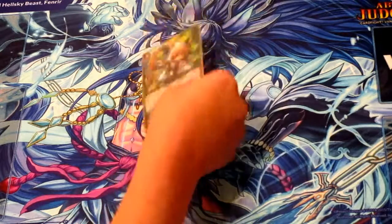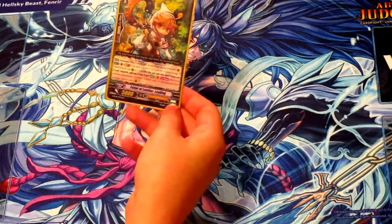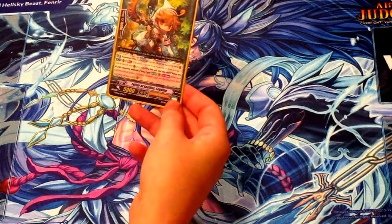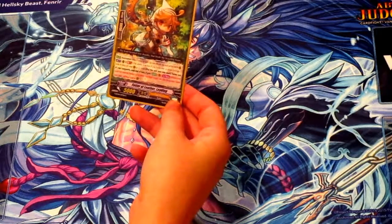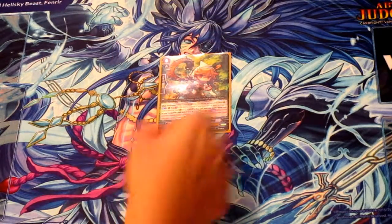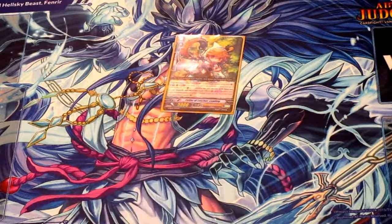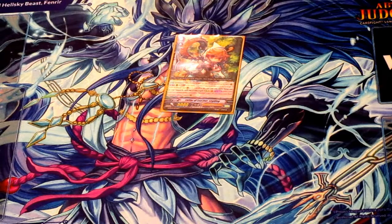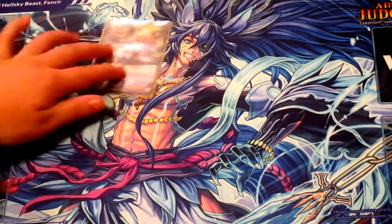I'm going to start out with the Forerunner. He's GB1. Put him into your soul and then choose one of your vanguards, and once per turn you can pull out a card and call it to rearguard that you soul-blasted. He's pretty useful. I don't usually use him early game if I don't have the feel to support Doombrace's skill, but he's nice late game because he doesn't require a counterblast to pull everything out.